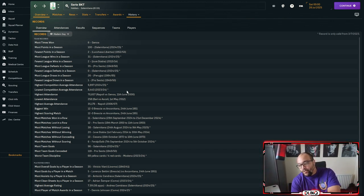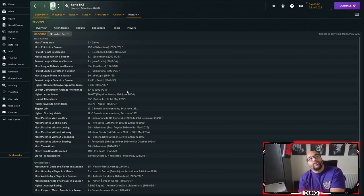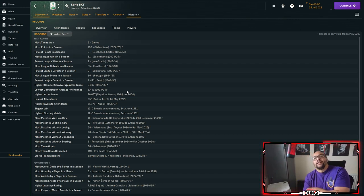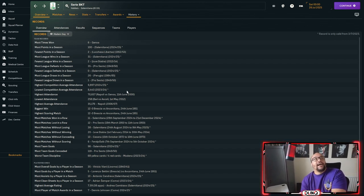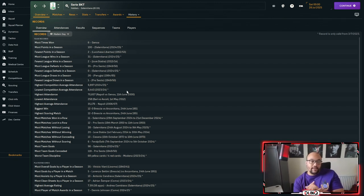So if you want the tactic, come over to my Twitch stream — the link will be in the bio. You can download the tactic by typing exclamation mark 'Sally tactic' in the chat — Sally being S-A-L-L-Y — and it will give you the link to download the tactic.